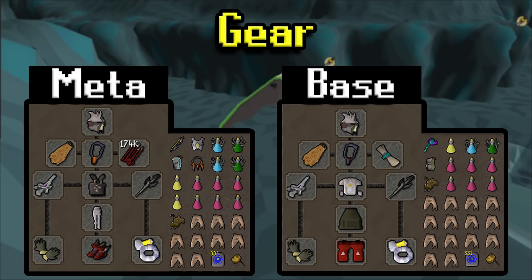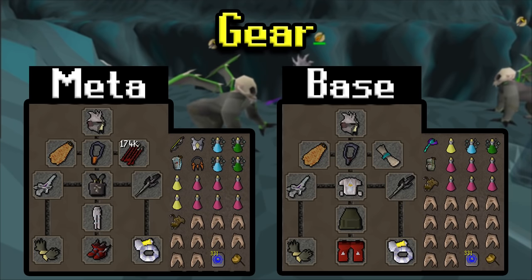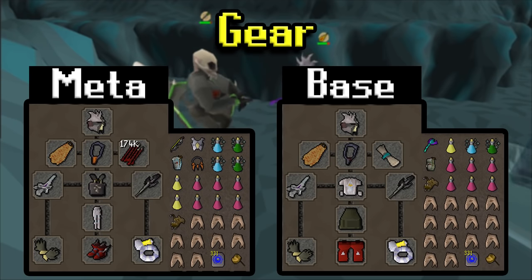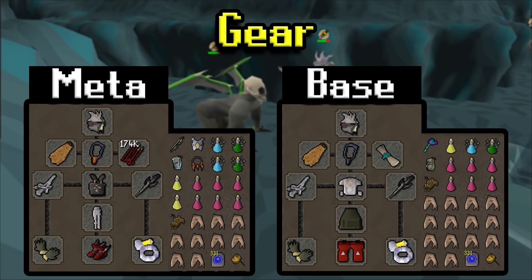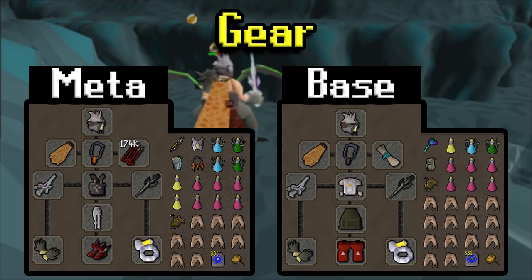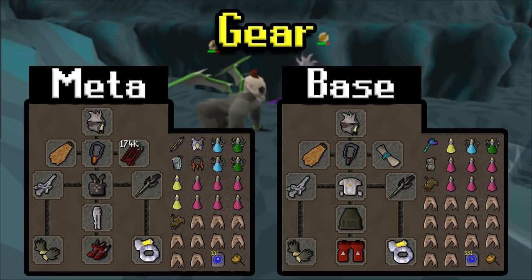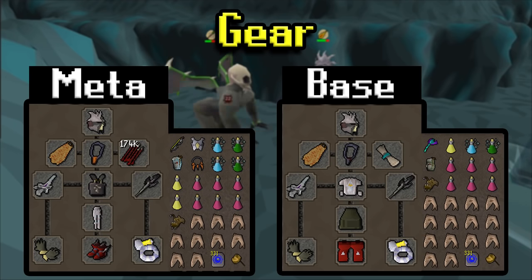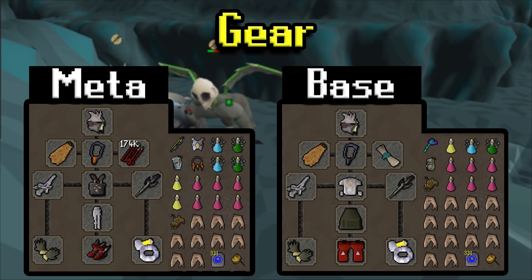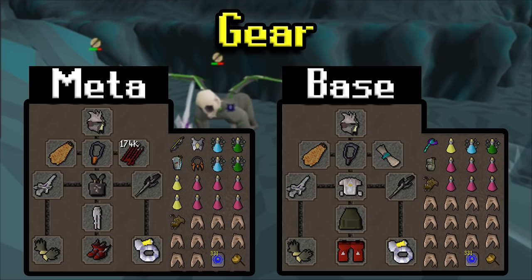Looking at the gear on the left-hand side, we have the full meta setup. The Slayer Helm should be imbued. If you're not using a Slayer Helm, either go with a Justiciar Faceguard, a Serp Helm, or if you don't have access to either, a Helm of Neitiznot as well. The rest of the gear is basically a max Melee setup with a little bit of Mage defense. I'm wearing an Arclight — Arclight is by far the way to go for demonic gorillas. If you don't have charges, you could go with a Rapier, Blade of Saeldor, Abyssal Tentacle, or a Whip. Would really recommend getting Arclight charges; just do a little bit of Slayer.